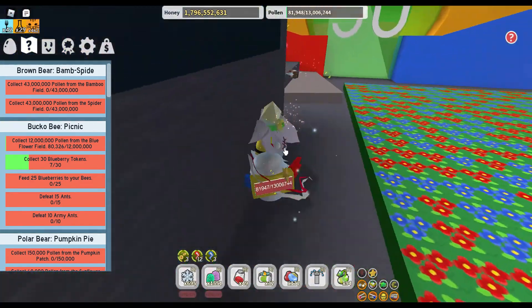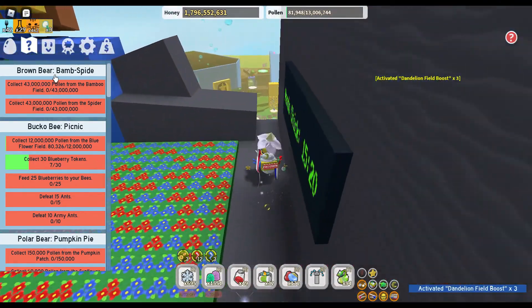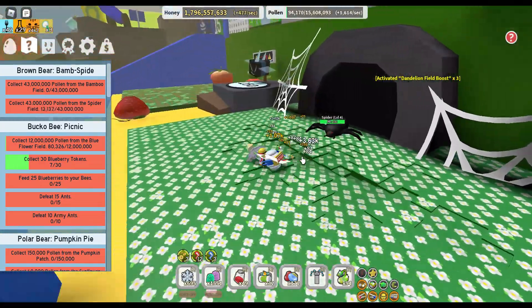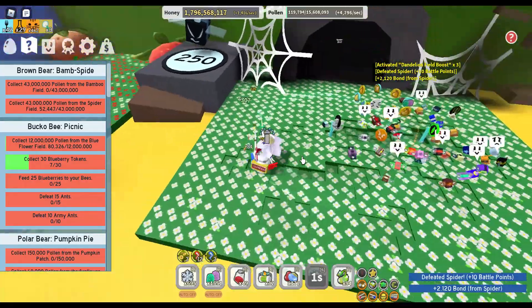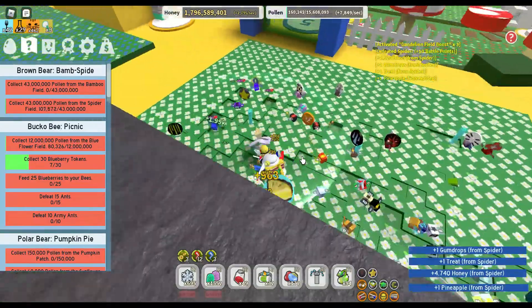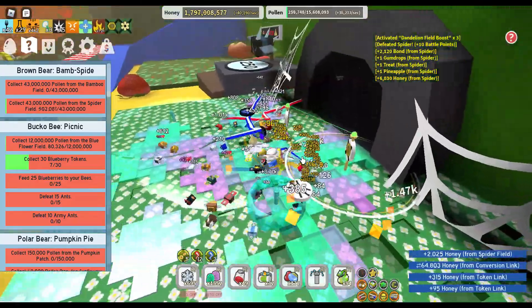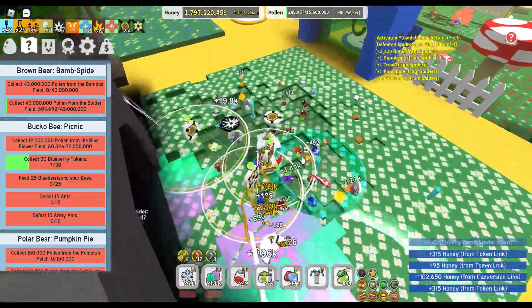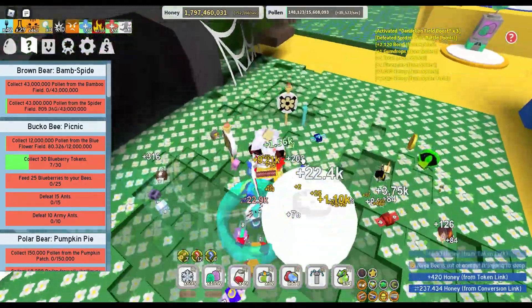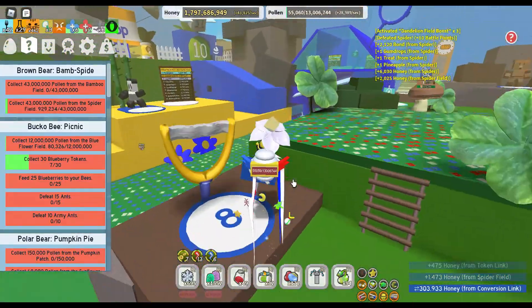Let's actually complete the brown bear quest before we go on. I'm just gonna go in here and start grinding for more honey, because today's episode is about completing one quest plus actually getting the puppy bee egg, if my game actually starts loading up — and I think it is now. All I gotta do is collect a bunch of pollen from this field and go to the bamboo field, hopefully get a boost. This field feels damn slow without the boosts.